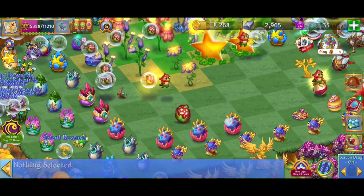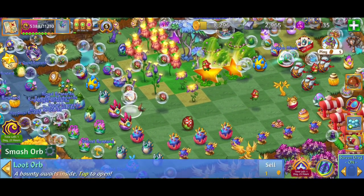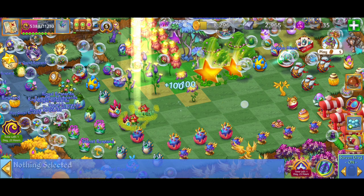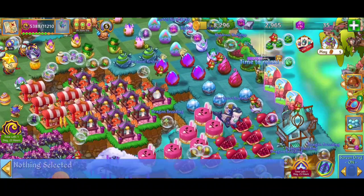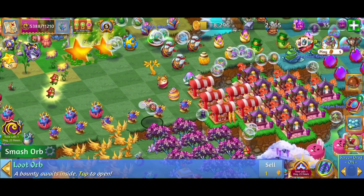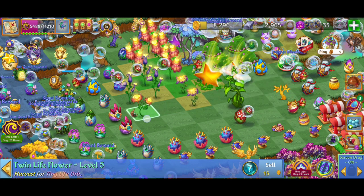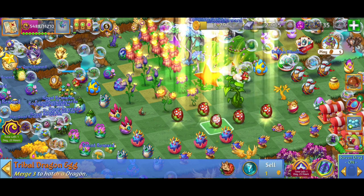We're going to sell that dimensional jar. I've got one tribal egg on the map and we're going to go five merge. Did I have a tribal egg over here? Yep. Do I have a fruit tree wonder that can be tapped? Check it out — that is going to give us one more five merge.